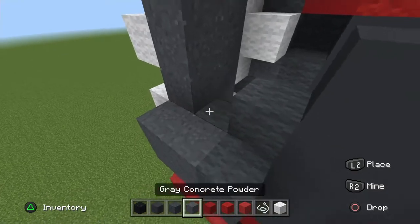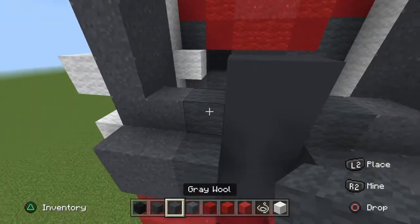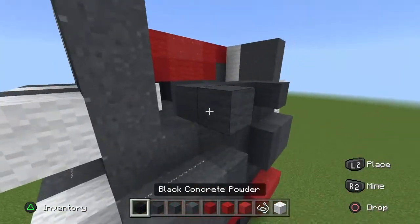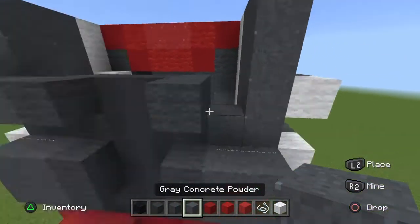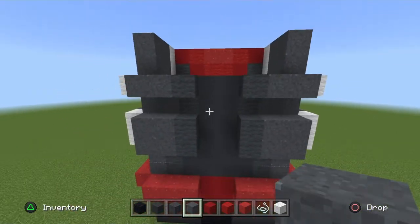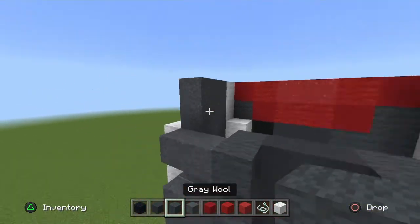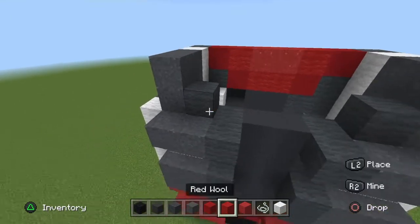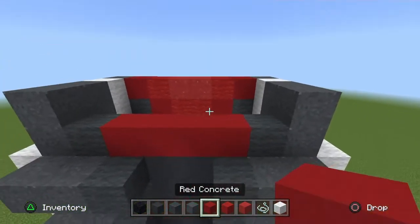Then pop out a row of gray wool, then your string or barrier block twice on both sides with two gray powder on both sides. To end it off, on the corners place one gray wool and the four blocks here go across the red concrete.